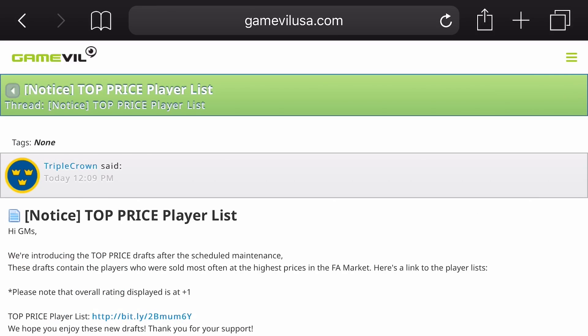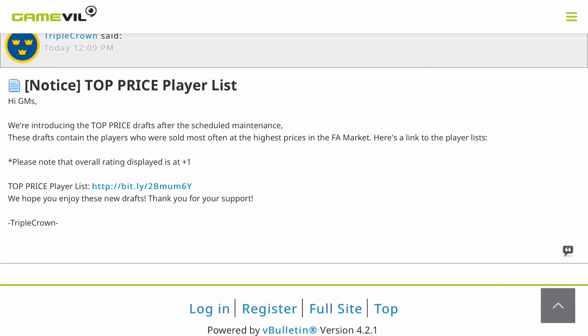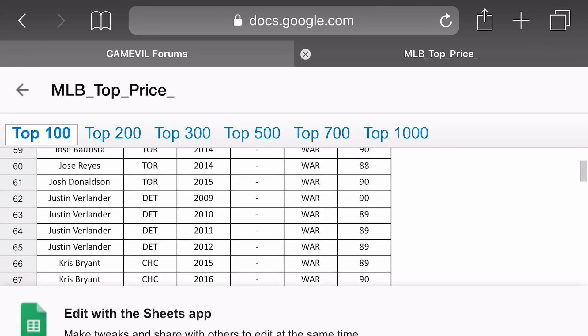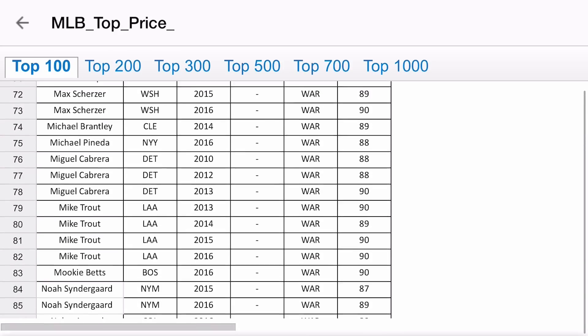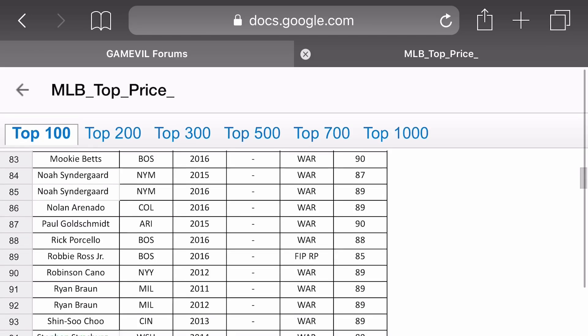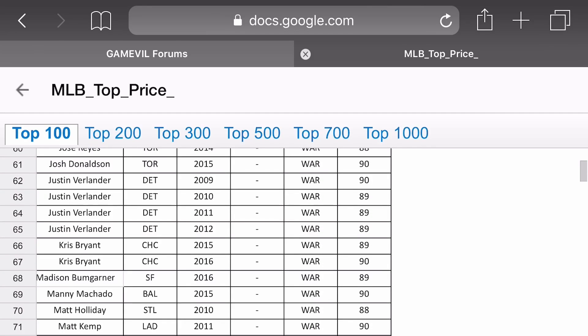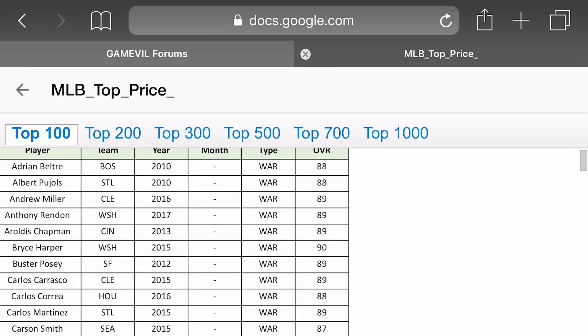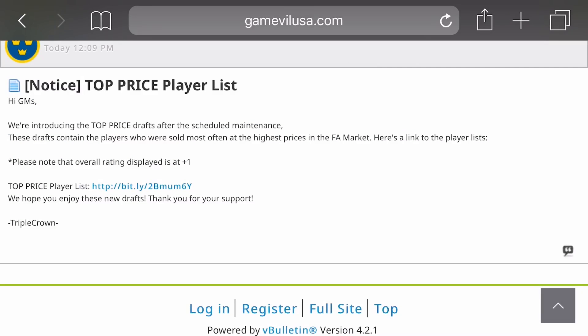It looks like there's going to be a Top Price player list. Top Price is going to be a new type of draft after the maintenance. The top 100 looks like a bunch of 87-plus players. I'm pretty sure this is all those players that cost a ton on the market — basically pay-to-win. Market price on these crazy expensive players might be coming down, so look for that.